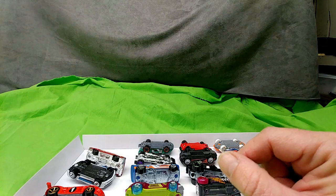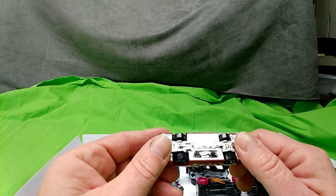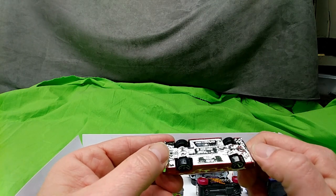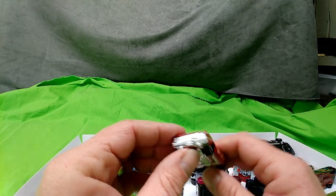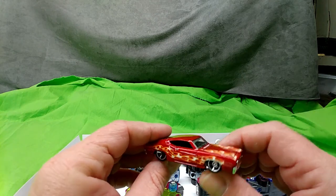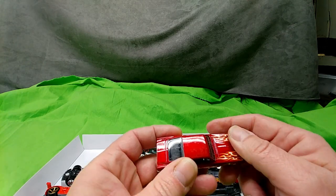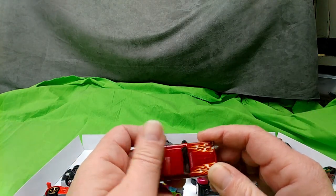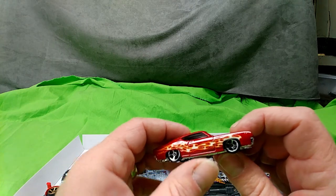We'll be testing these on our track as well. I think this is a Torino maybe — not seeing a name there. I don't know if that's a Torino, maybe a Cuda. Could be a Ford — looks like a Ford emblem right there, Galaxy maybe. Again, I don't know if this is an exclusive. There's some plastic rub there, probably from being shifted around in shipping. A little thumb polishing will take care of that. Let me know if you guys know what this is.